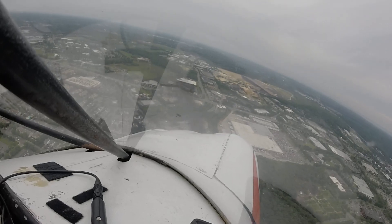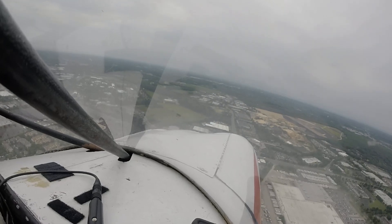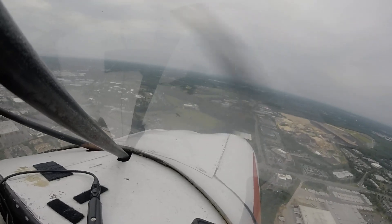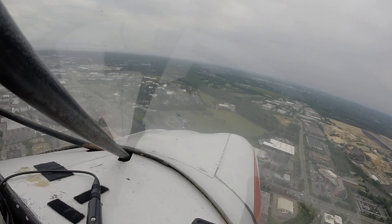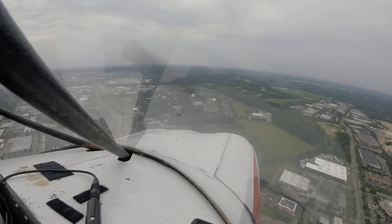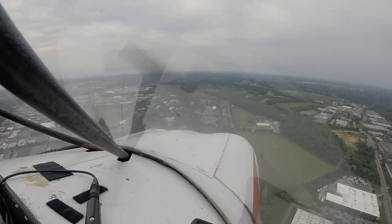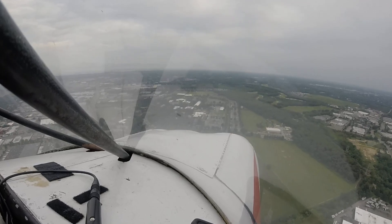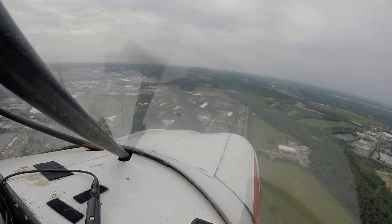Let's go ahead and pull the nose up now and trim those up nice and easy. Apply back pressure on the stick. Republic Tower, Cessna 65605. Right there. And slow down to about 80 miles an hour. Cessna 65605, Republic Tower, hold short, runway 14. Hold short, runway 14, 6565.